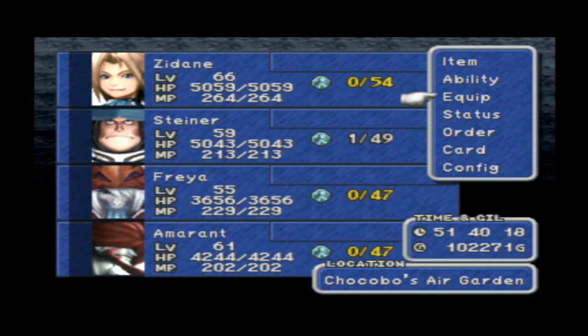The levels are 66, 59, 55 and 61. I left Freya on level 55 because if Ozma uses Level 5 Death, she's the only one gonna be affected by it. And if she's in the air, it's not gonna affect her either. So we are hoping that's gonna happen.